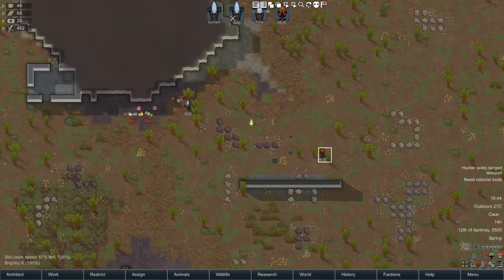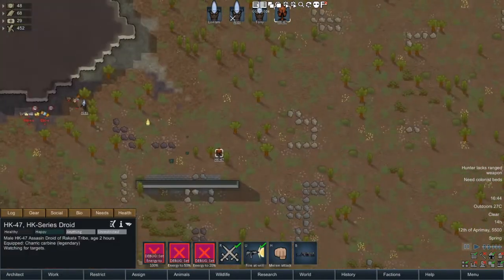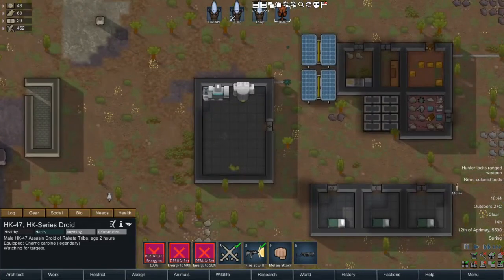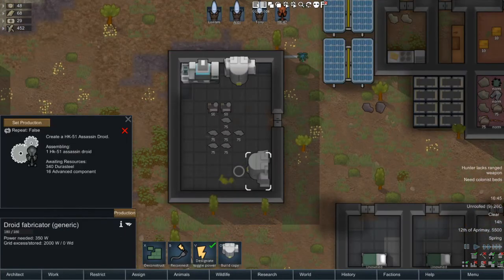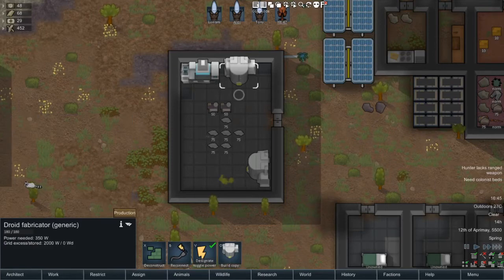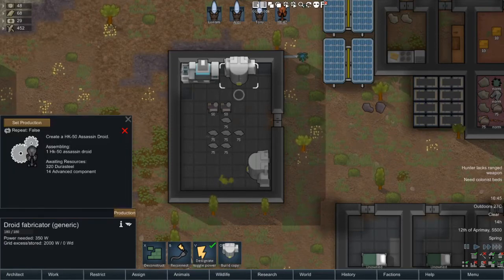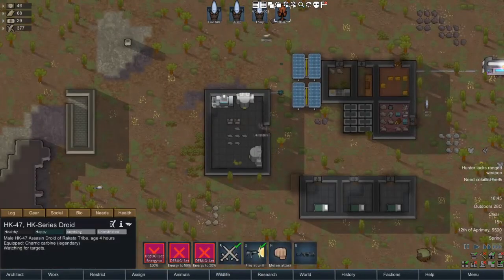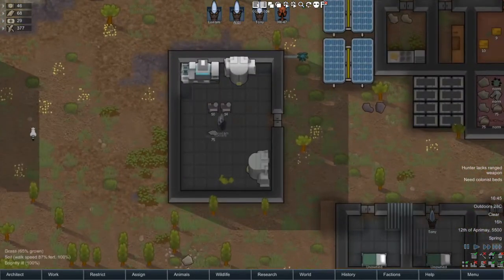Alright, well, that's all in the mod for the time being. I suppose you want to see all the different droids. The HK-50 is 320 Juris Steel and 14 Advanced Components, and the HK-51 is 340 Juris Steel and 16 Advanced Components. Hopefully someone will come by and do those soon.